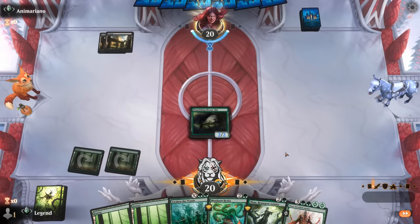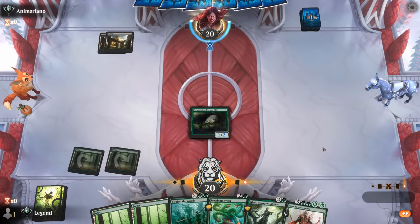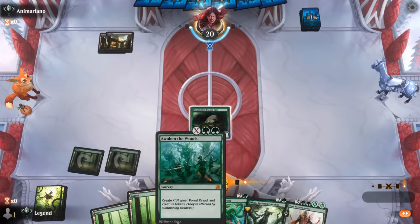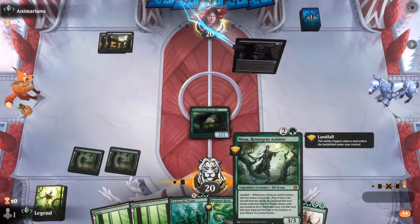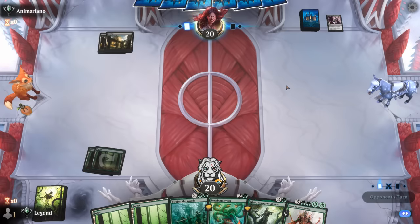In this matchup, if we can resolve a large Awaken the Woods and follow that up with Nissa, we can set up lethal. But keeping both pieces in hand in the face of discard spells could be tricky. Having an Animist in play when we cast Awaken the Woods would be nice because then we can make a bunch of mana with it. Anoint with Affliction would have answered any of our creatures here, but the game goes on.